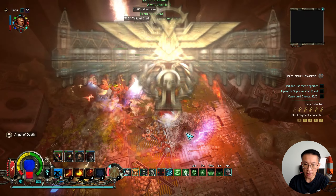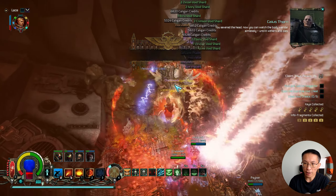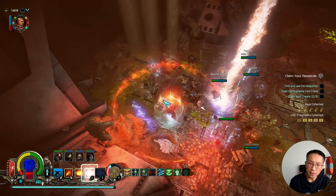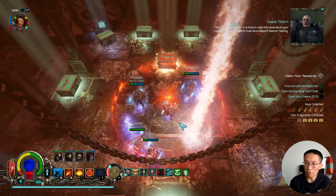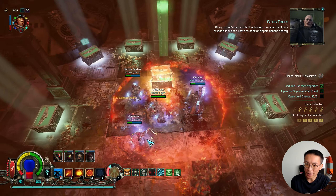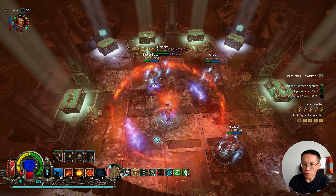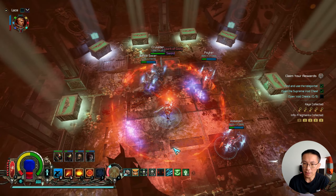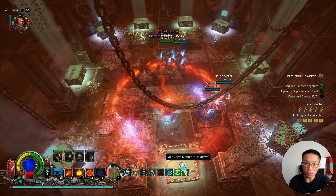For a bit of context against this level 115 supreme mission: the hit points of my Hierophant class exceed 10,000, suppression is close to 9,000, deflect is above 34% — so about one-third of damage is simply deflected, like a dodge. Damage reduction is at 36-37%, not quite at the cap yet, which would require significant gear sacrifice.